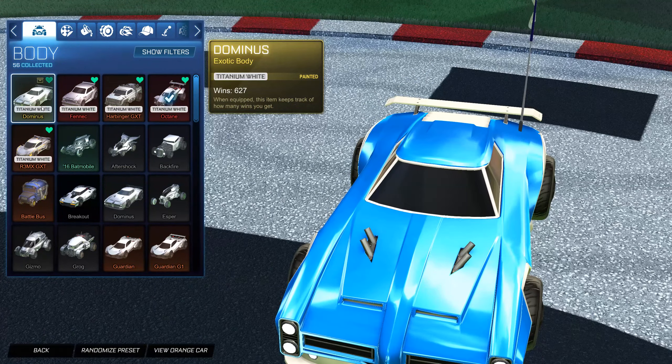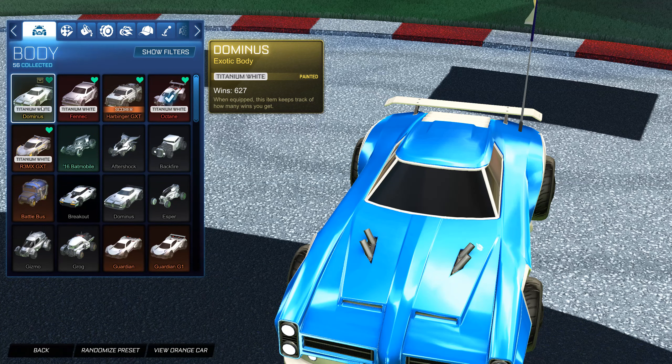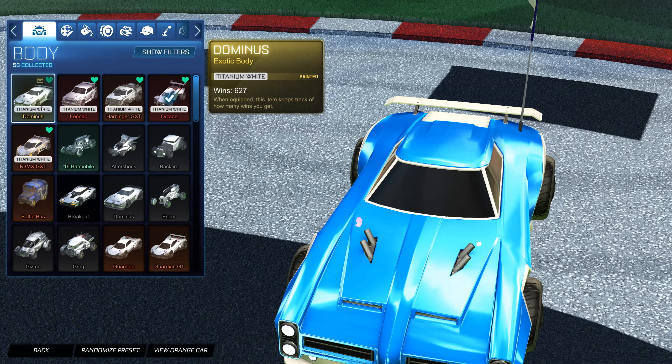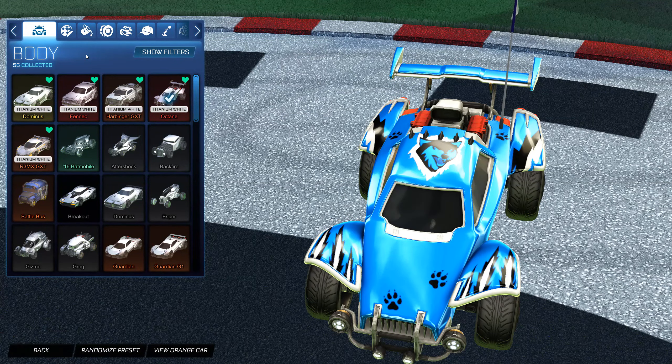And then we've got the Titanium White Dominus. This was also in the item shop, but funny enough it's considered an exotic body. I use this a lot whenever I'm freestyling randomly — whenever a buddy and I just hop in casuals and freestyle. So this is one of my go-to cars for that, and it's the second most used car that I've used. I really love the Dominus, but it's quite different than the Octane, so I've just been sticking to Octane. The Dominus and Fennec are not tradable, by the way, and all the items I'm showing are not for sale — I'm not putting them up for trades or anything.